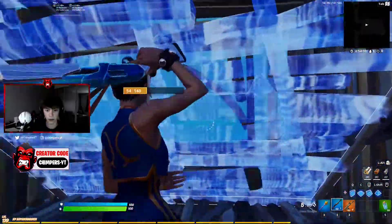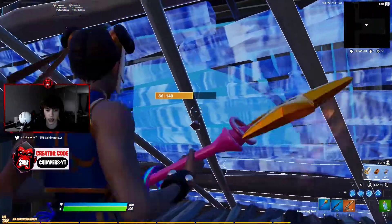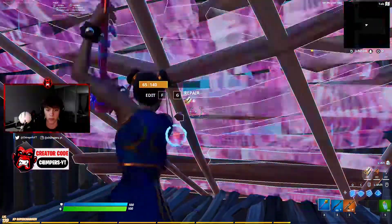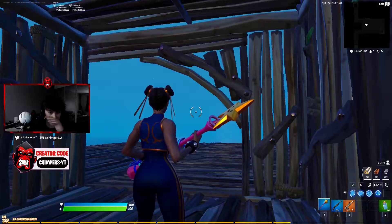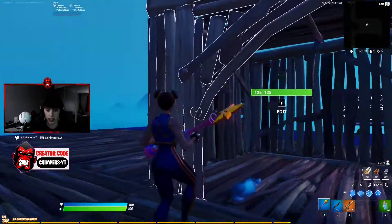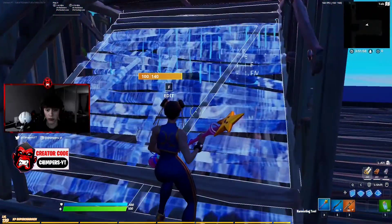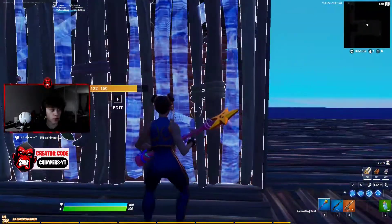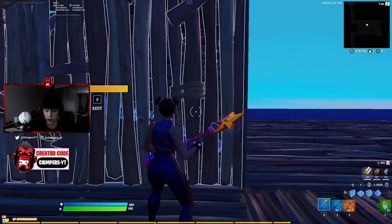Basically what this does is make the opponent feel very uncomfortable. They've got everything theirs, but the stair is not theirs. They're either going to try to go for the stair replacement — so they'll break that, and at the same time you could be breaking the stair — or they'll be running out to the side and you can try to go for piece control.